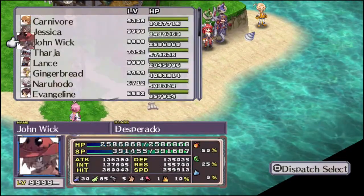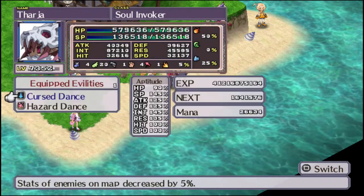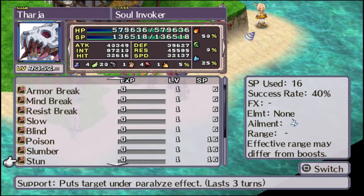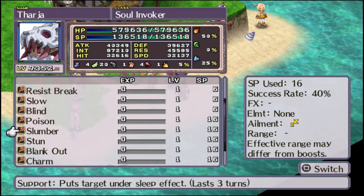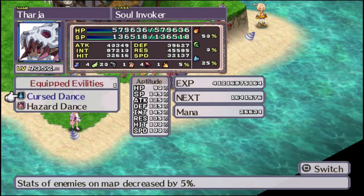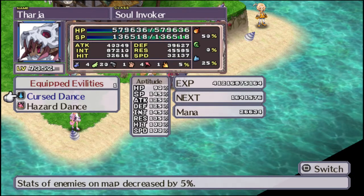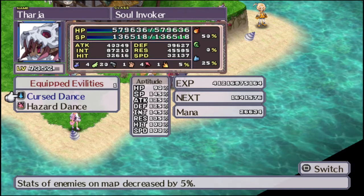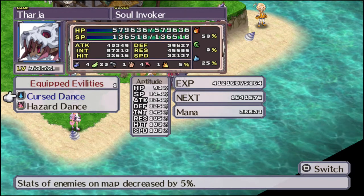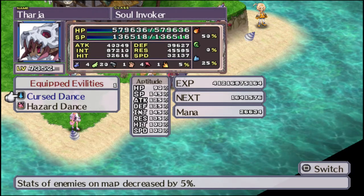Next up we've got the Sorcerer. Sorcerers are all about debuffing. If you take a look at their skills, they learn all six debuff spells as well as all five status effect spells. Their aptitude very clearly favors Int, so if you still want to make her an offensive caster, go for magic. Cursed Dance, just by having them on the map, automatically debuffs your enemies by 5%. Hazard Dance gives them an extra 20% chance of getting some kind of status ailment.